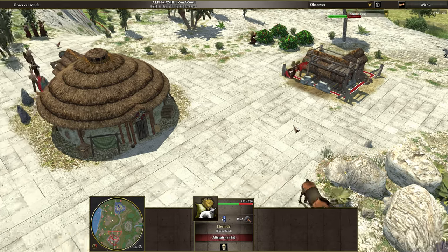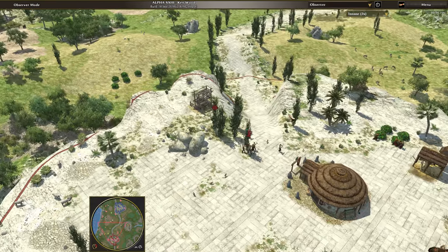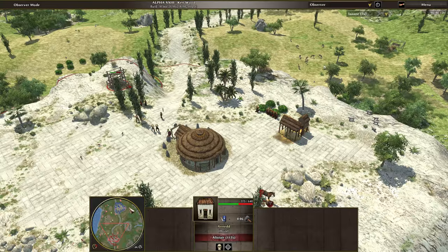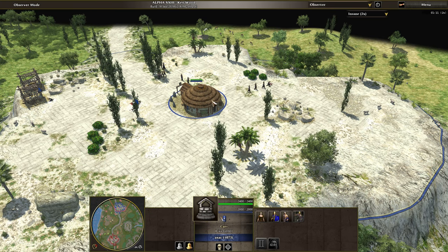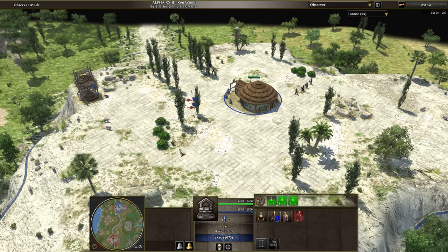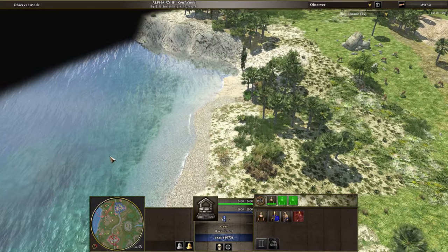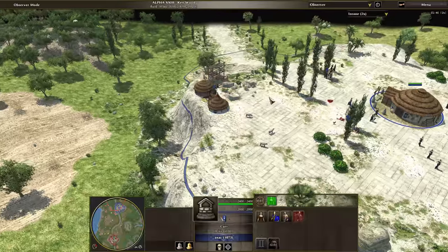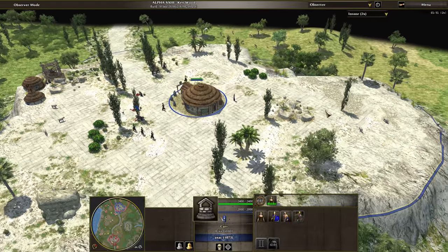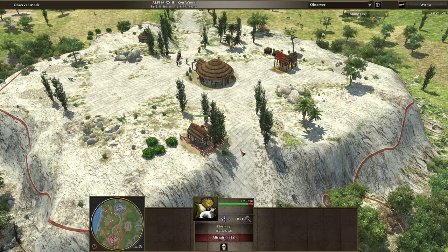Farmstead coming out here, house coming out here, two houses for AXAC. Very nice map, this one. Farmstead. Farmstead.